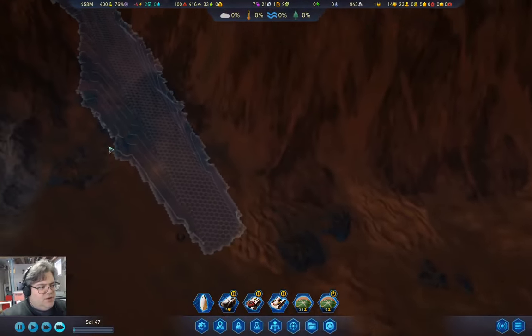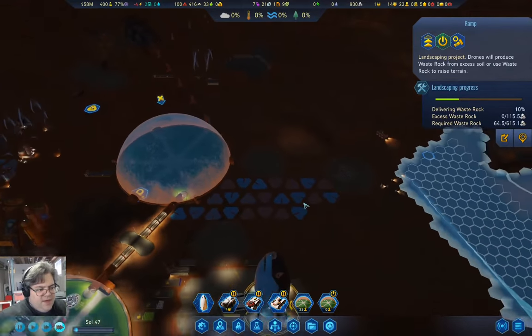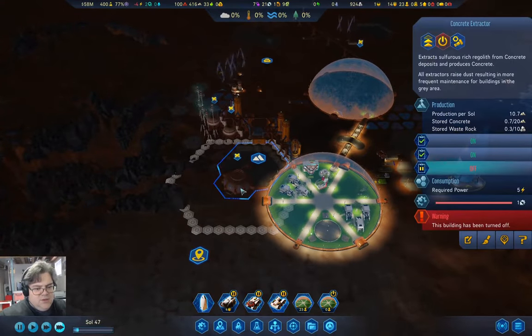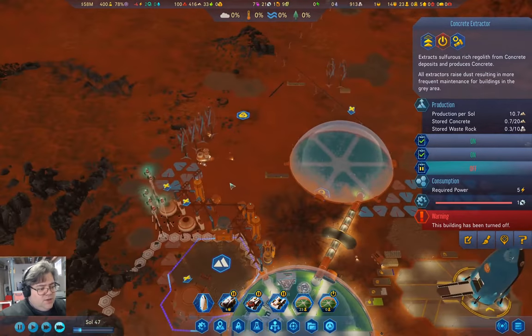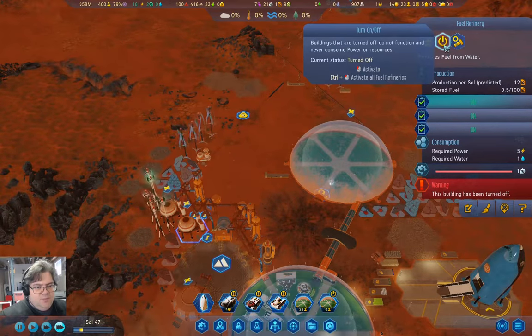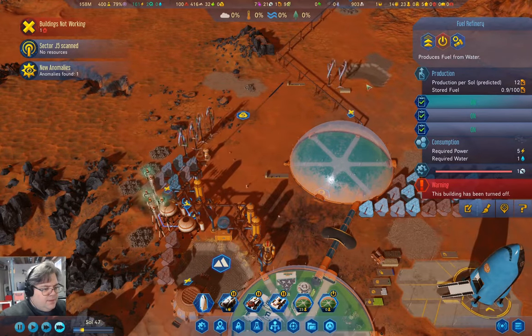Our ramp is constructing here. We are delivering waste rock here — we have waste rock that we have been producing. This building has been turned off because we have plenty of concrete for the moment. I think it would behoove us to actually produce some fuel.